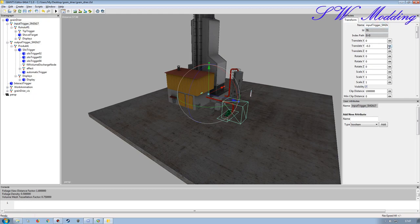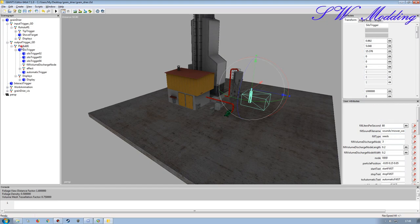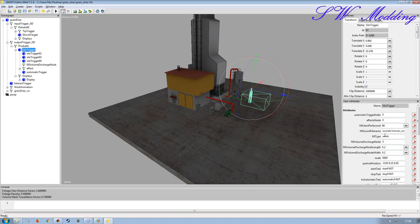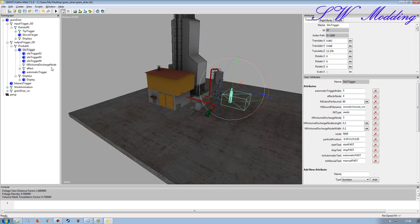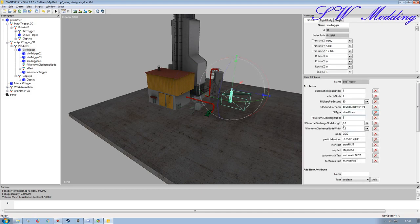For the input I'll call it 'GD input', and for another part just 'GD'. You also have to make sure that when you change the fill type for the output product, because we're working with a silo trigger that also needs the appropriate fill type. At the moment the silo trigger still says 'seeds' - I need to match that. I'll copy it from the output field and paste it into the silo trigger attribute, then hit tab to lock it in.